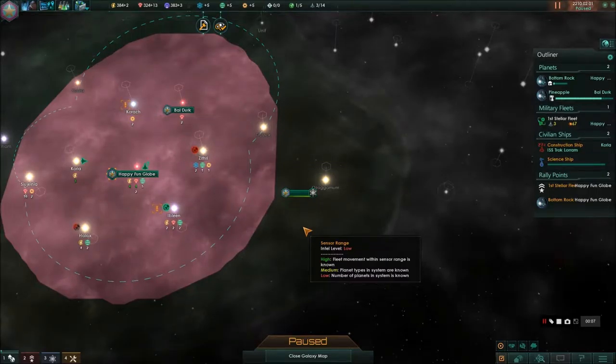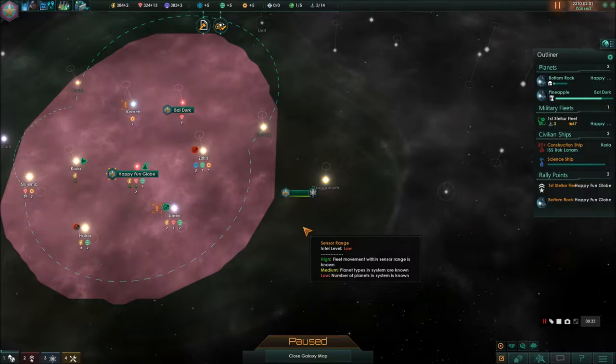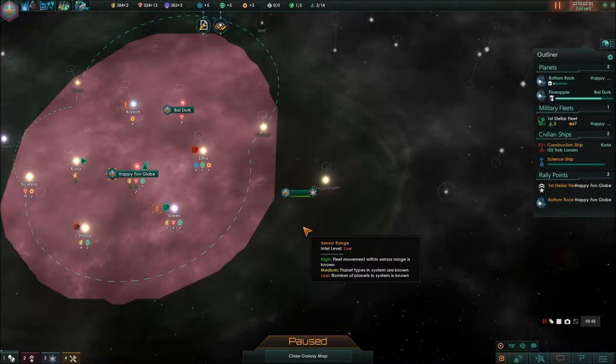Hello again, everyone. This is Time Out, and we're getting right back into an episode of Stellaris 1.3 Highline Patch. We are going to be playing our Patrick Star Empire, the Happy Fun Globe Society. Yes, it is sounding way corny when I say it — that part is not lost on me. I'm okay with some corn. It's going to be right off the cob.